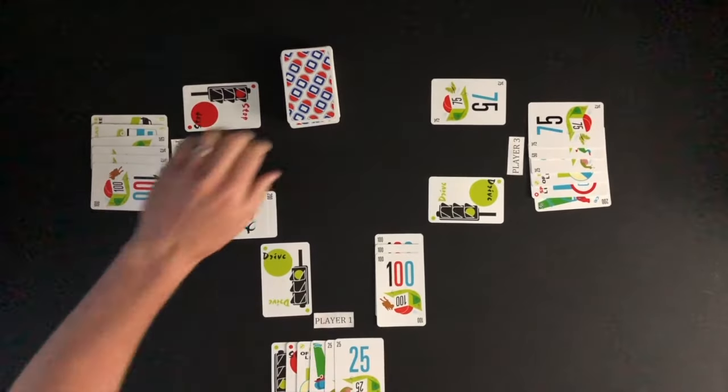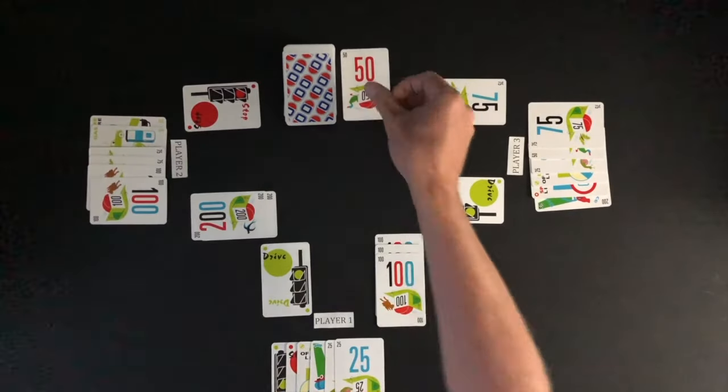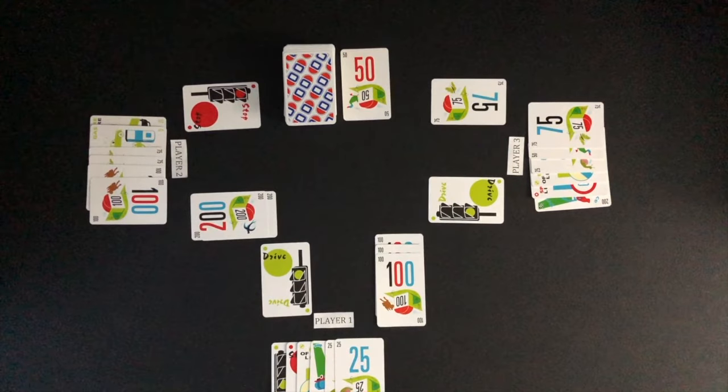If a player is unable to play a card during their turn, the player will have to discard a card. A discard pile is created next to the draw deck. When there is a discard pile, players can choose to draw the top card of the discard pile instead of drawing from the deck on their turn if wanted.